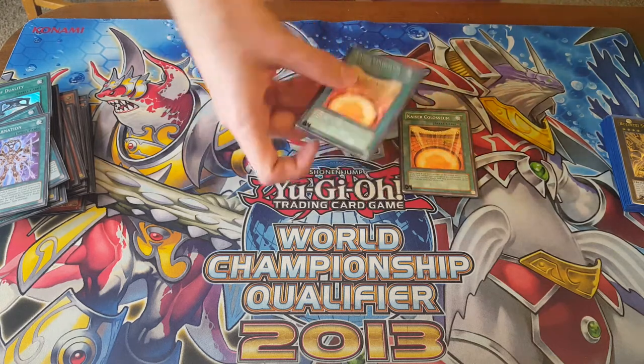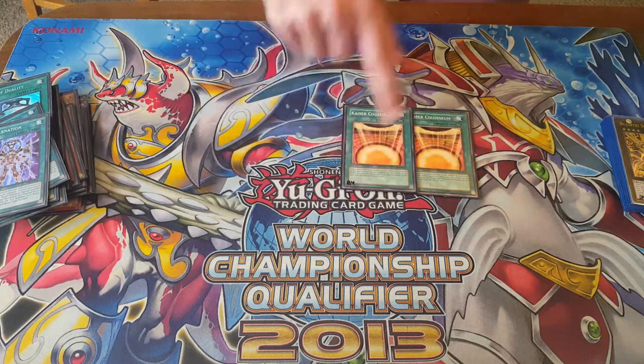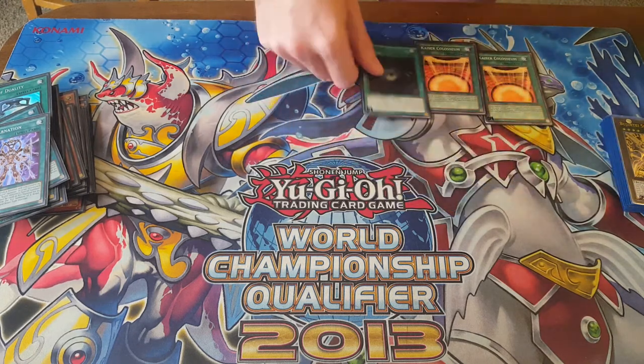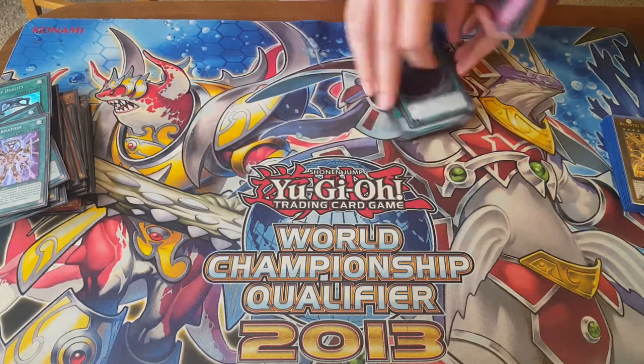But I feel that this card is just so... well remembered, that it would be wrong to not play Kaiser Colosseum in my Bujin decklist — that's why I'm using his. And we have 1 Dark Hole, 2 Lance, and of course 3 MST to deal with the Skill Drains and the Tenkis.